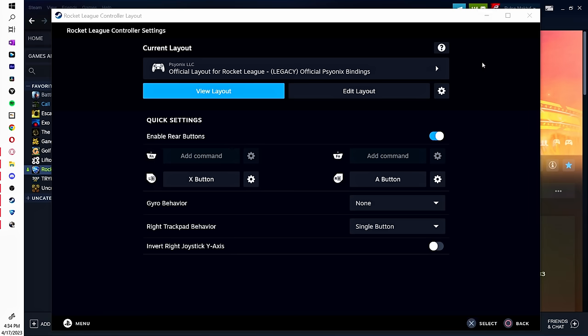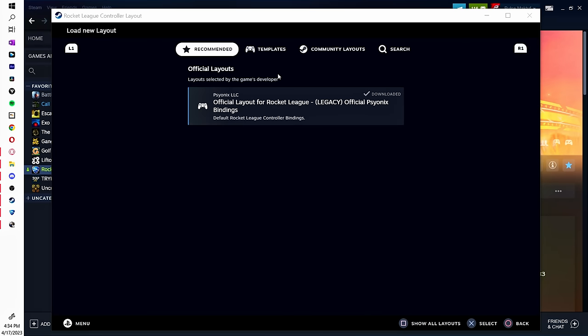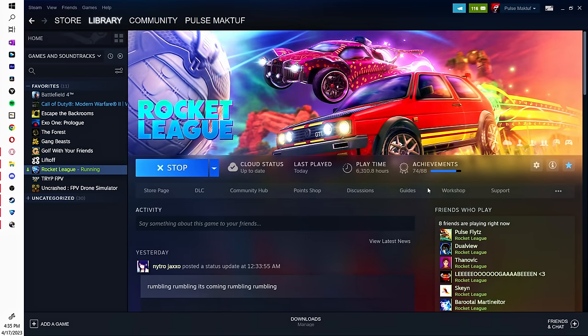That's basically it for square deadzone with Steam. Once you're back in the layout screen, go to the gear icon and export the layout. Once you've exported the template, just apply it and you'll have square deadzone.